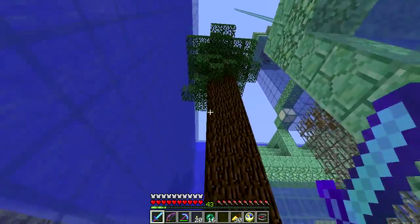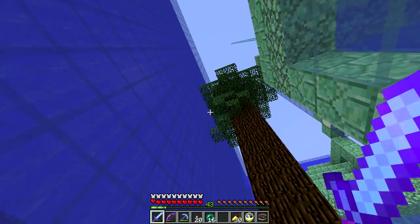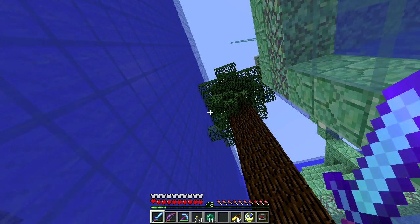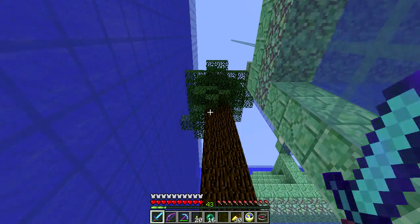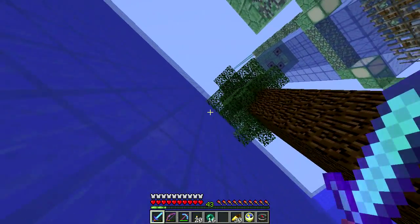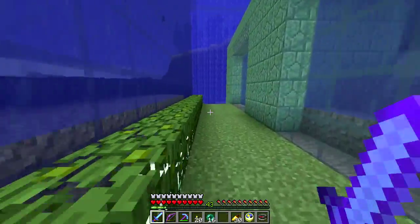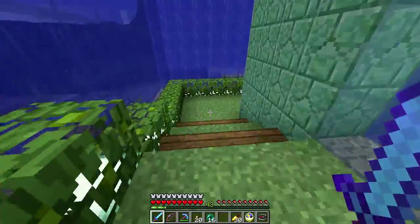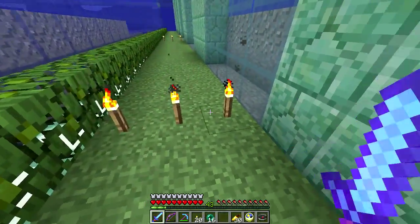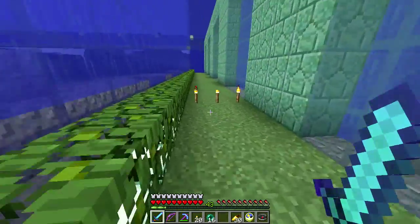Interestingly, these giant spruce trees — you know how the dark oak tree leaves will replace blocks that they try to spawn into? That's how the bedrock trick worked back when it did. These leaves do not do that. They go up and they will not spawn through the glass, so I get fewer leaves with the tree right there, but I get plenty of wood, which is important.